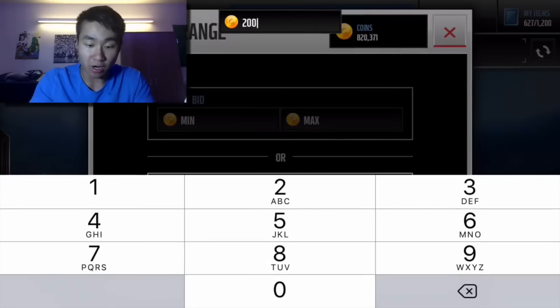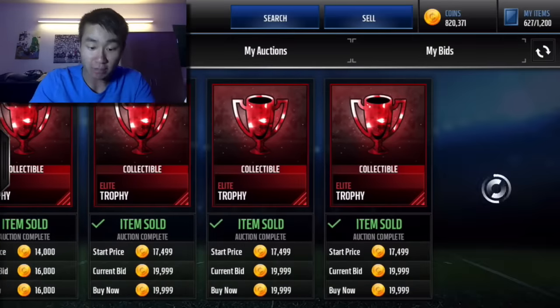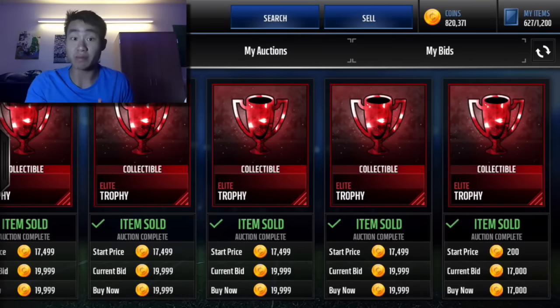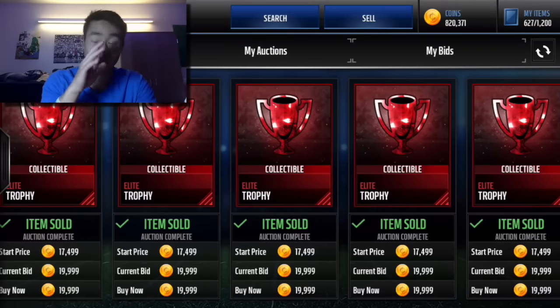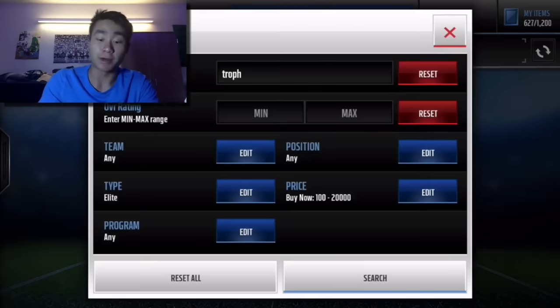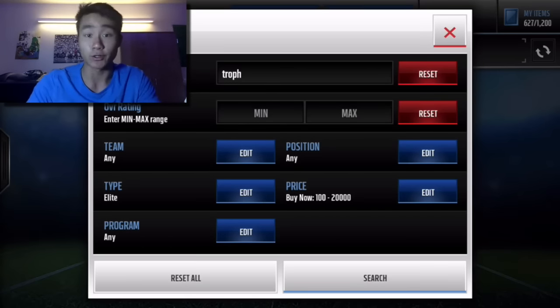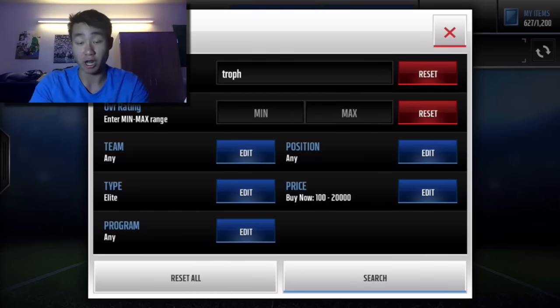Elite trophies have now jumped up in price to 20K each. I think they were selling for around 15,000 coins give or take before the Positional Heroes came out. So that's another increase of 5,000 coins — if you have any of them, sell them right now. Might as well take advantage of the coin spike. New Positional Heroes will be released later as well, so Elite trophies have re-increased because of the introduction of Joe Thomas and Quan Short.